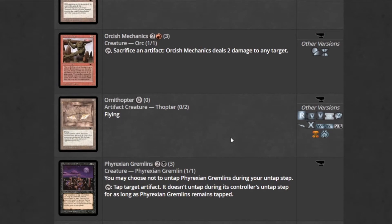Ornithopter — zero mana, 0/2 with flying. Such a good card, it's a blocker, it's been seen in Pioneer with the Affinity-style decks. Just such a great thing — you want to get a couple of those.